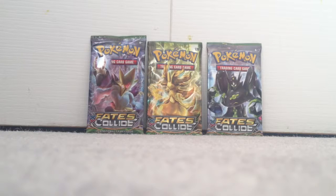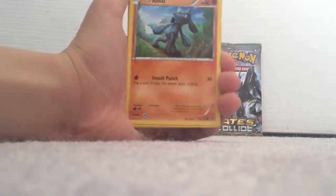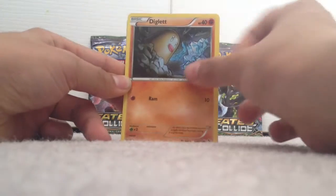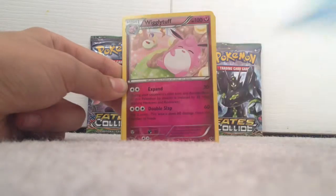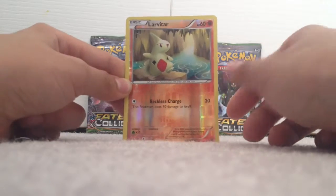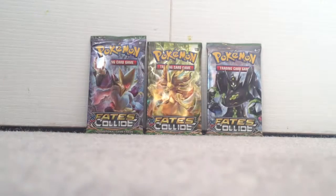Let's go one more pack. This pack starts off with Cresselia, Rioluu, Spoink, Diglett, Larvitar, Dugan, Wigglytuff, Mega Catcher, Larvitar as the reverse holo, and the rare is a Rotom non-holo rare.